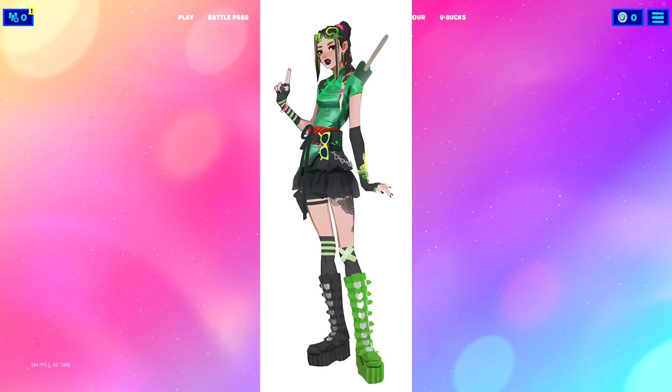Alright, I like this one — this is good. Love the color scheme. What is that thing coming off her shoulder though? It looks like a giant popsicle. I feel like that could get in the way, unless that's a back bling, but they don't usually show back blings here. Love this skin though — one of the better ones I've seen in the past few that we've looked at.